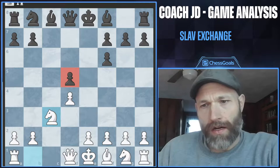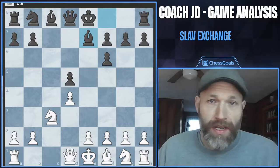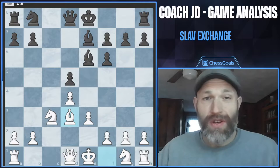Here black played bishop to e7, which kind of breaks the repertoire. This move is not covered in this move order, but bishop e7 is covered in a different line, which we're going to talk about. So in this game I played e3, he went bishop e6, and I went bishop to d3 — just doing standard development. But this kind of misses the opportunity to transpose into the proper line.